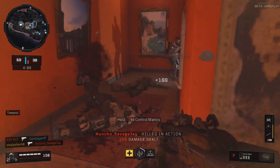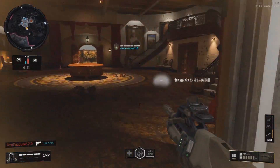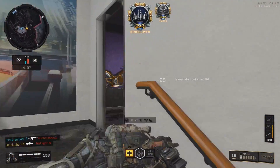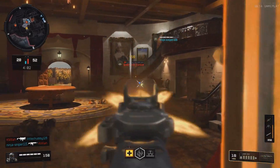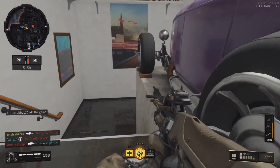A weapon that I do think is absolutely godly still is the ABR. This is a tactical rifle — it's a three-round burst, and it packs a punch. The ABR is about a four to six-bullet kill, leaning more towards a four-bullet kill, but it depends on where you shoot the enemy.